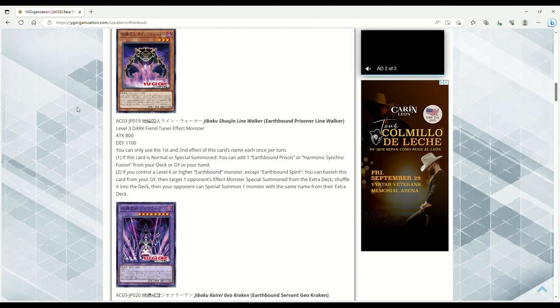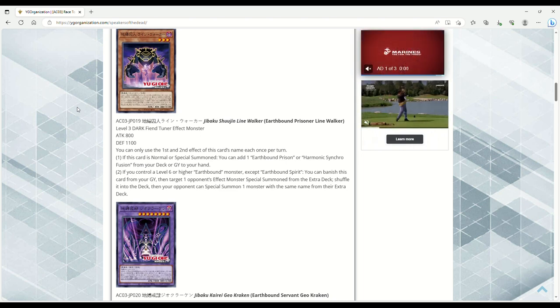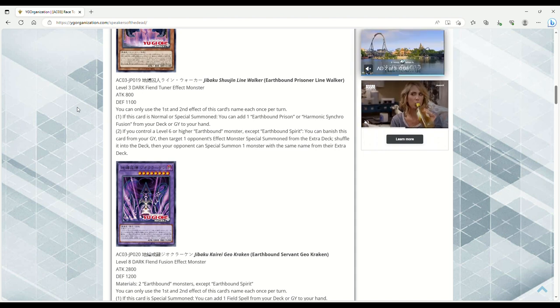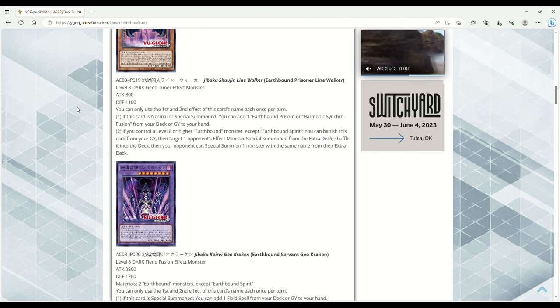Earthbound Prisoner Line Walker — Level 3 Dark Fiend Tuner Effect Monster, 800 ATK, 1100 DEF. You can only use the first and second effects once per turn each. If this card is Normal or Special Summoned, you can add one Earthbound Prison or Harmonic Synchro Fusion from your deck or grave to your hand. If you control a Level 6 or higher Earthbound monster except Earthbound Spirit, you can banish this card from your grave, target one opponent's Extra Deck monster, shuffle it into the deck — then your opponent can Special Summon one monster with the same name from their Extra Deck. I'm still trying to wrap my brain around this card.